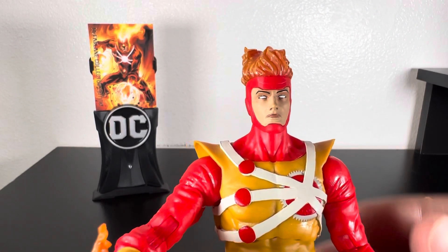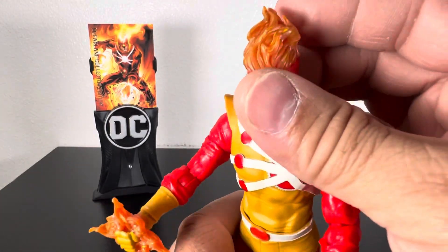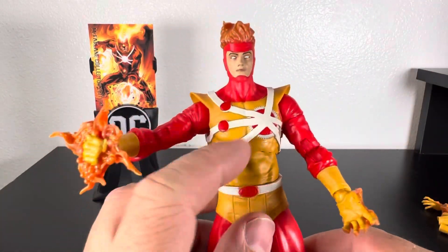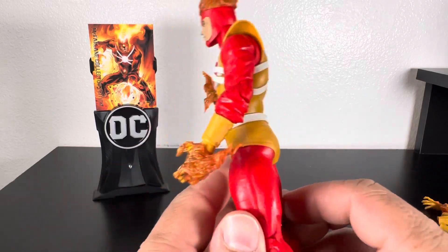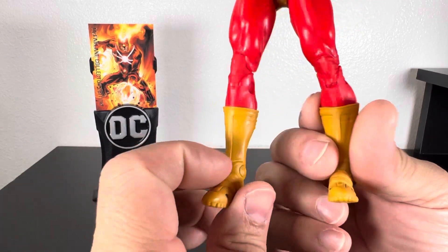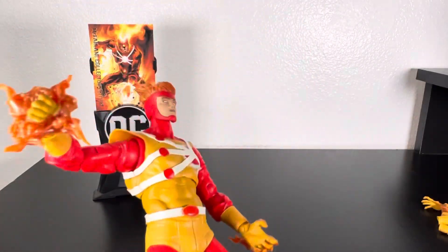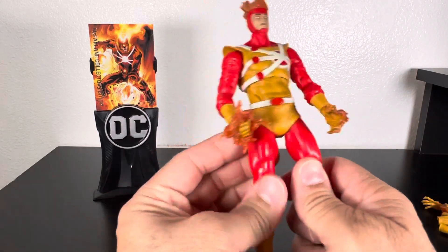The figure is amazing — the head sculpt, the eyes, the hair with shading, it's beautiful. I think it's fluorescent hair so with lighting behind it it'll look amazing. The costume is nicely done — the details, the paint, the texture. The boots are finally nicely detailed sculpted boots with straps around the front. But the joints — again, what is going on? This is annoying, I feel like I've had this figure for 10 years because of how loose they are.